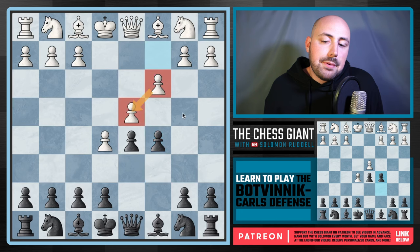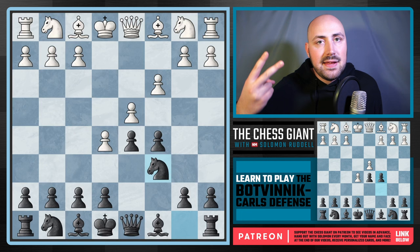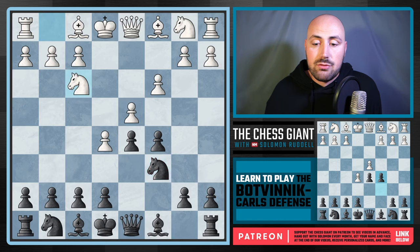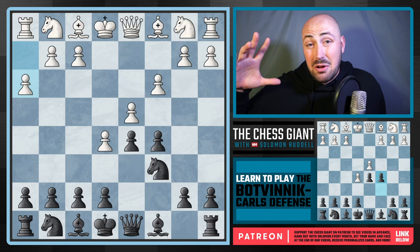Let's cover the move C3. That pawn's defended. What do we do? We're going to keep putting pressure on that pawn. We're going to play Knight C6. If you get anything from this video: two ideas — keep putting pressure on D4, and pin the Knight on F3 the moment you can. In this case, if you see Knight F3, there are a couple of different options: we could take on D4, or we could just play Bishop G4 right away.